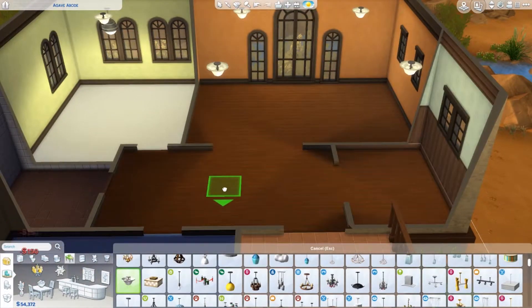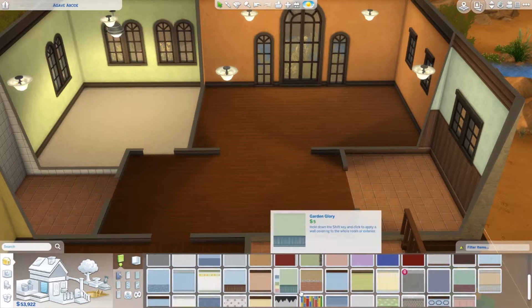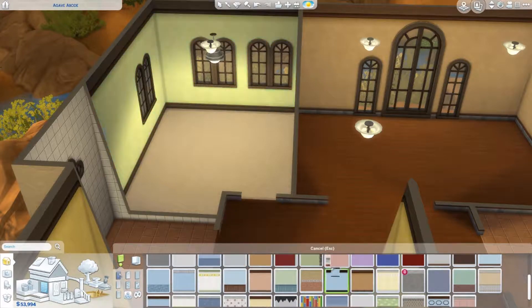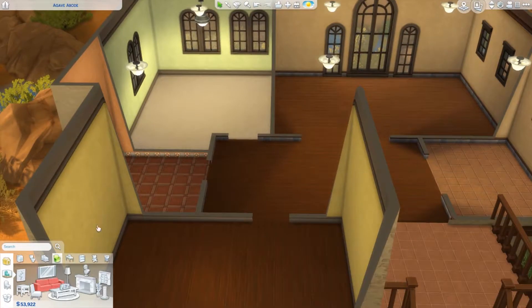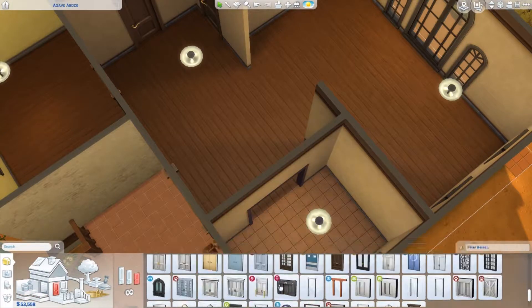Working on the inside — this is a small two-bedroom and one of the entire bedrooms, the one up front, is going to be dedicated to just her cats. She has two cats and you'll meet them at the end in the Create-A-Sim portion along with Darlene. For the most part just some color on the walls, normal wood tones, things like that which are pretty common in Oasis Springs.